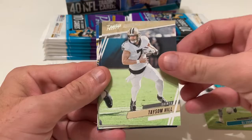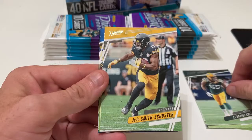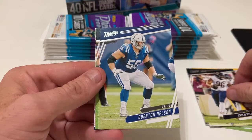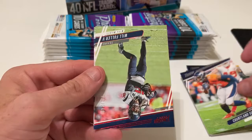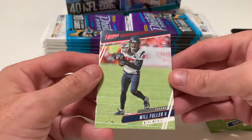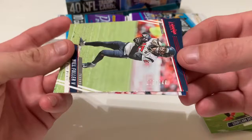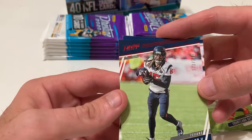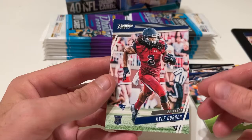Taysom Hill, Zadarius Smith, JuJu, Hunter Henry, Akeem Hicks, Quentin Nelson, Courtland Sutton. We have our first red parallel — Will Fuller — and not only is it a red parallel, it is a short print, numbered 173 of 249. Not the biggest name, but definitely a good way to start this.